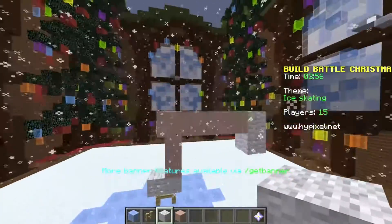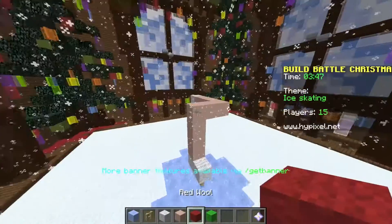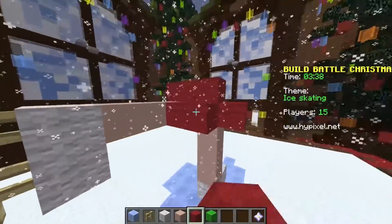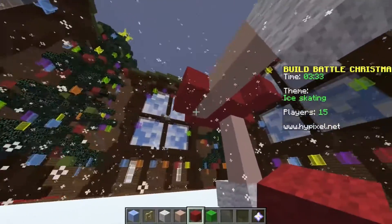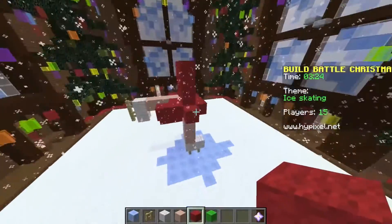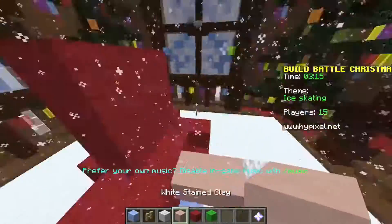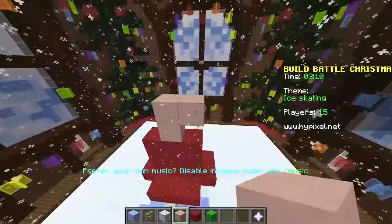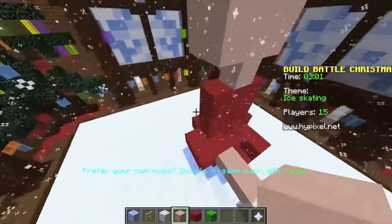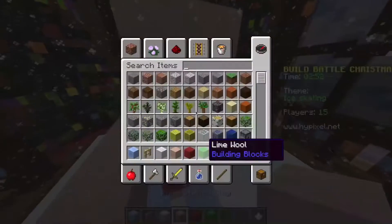We'll put her in a red dress because she's skating for Christmas time. So here's her dress - it's going to be like flowing back here a little bit because she's skating this way. Her dress is kind of flowing backwards. Wait, we got one weird leg right up here - let's fix that. And then this would be her neck and this will be her head. For her arms - skaters have them back like that - so let's do one arm backwards and one arm forward.